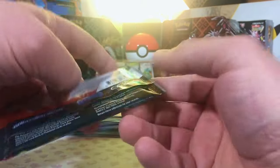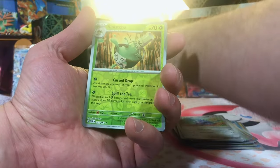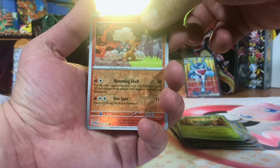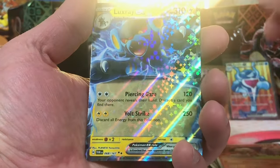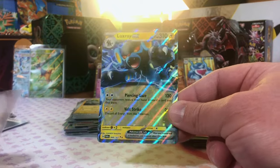And our last pack of the ETB. Our hits are piling up back there. Let's see what we got. We got a Sinistea Reverse. Torkoal Reverse. And Luxray EX — we'll take it. Just an EX, but I think it's a pretty cool looking one.